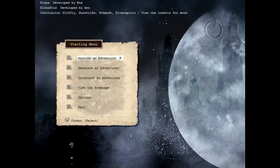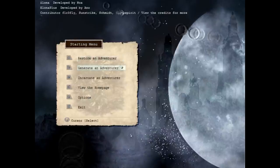The first thing you need to do, obviously, is create a character. You do this by hitting the Generate a Character button on the main menu. You don't need to worry about Incarnate a Character — that's a more advanced feature that comes up way later in the game. And you don't need to worry about Restore a Character; I don't know if that button will even show up if you haven't made a character yet.